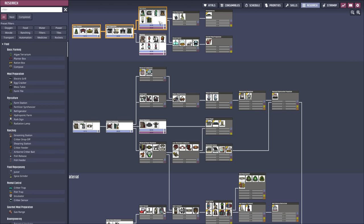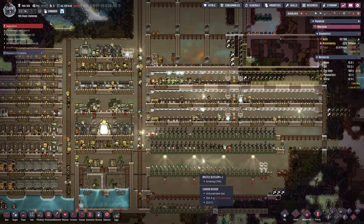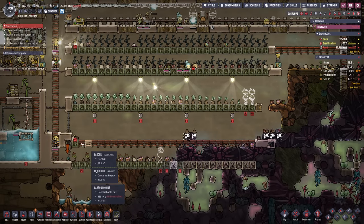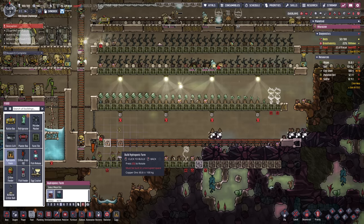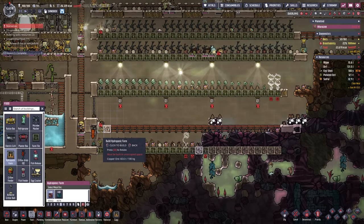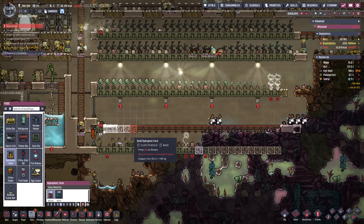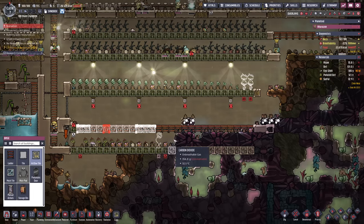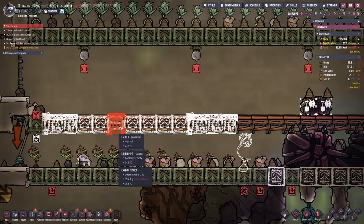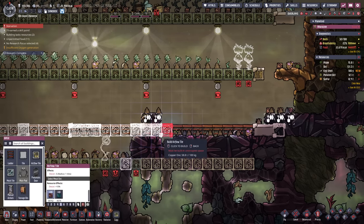I just finished researching the hydroponic farms just in the nick of time before our bristle blossoms actually grew. Once they're finished I want to swap them over to the hydroponic farms starting right here. I think I want to change this up a little to accommodate the airflow tiles — maybe start with three airflow tiles, remove one, then add three hydroponic farms covered by the lights, then another three, leaving another three tiles empty for airflow. We'll continue with another six or seven tiles and then have another three airflow tiles.